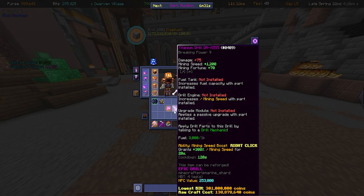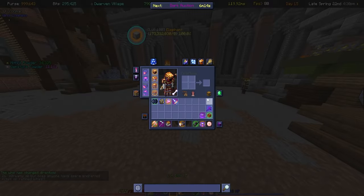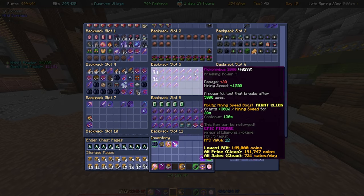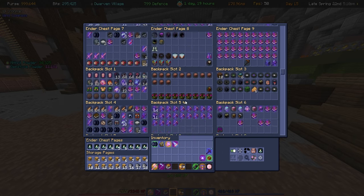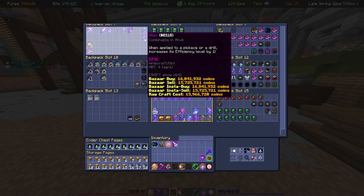Also, if you've been keeping up with the Divan's Drill speedrun series — not really a speedrun at this point — we have the Titanium Drill DR-555. We are currently working towards the DR-655. Anytime we have a day off work or an hour spare to mine, we go do it, but the Garden is my primary focus so it's going to take a little bit of time. In the backpack we've got things like golden plates we're slowly accumulating, the Stonk, a bunch of Pickonimbus, Jade rods, Helix — stuff from the runs.